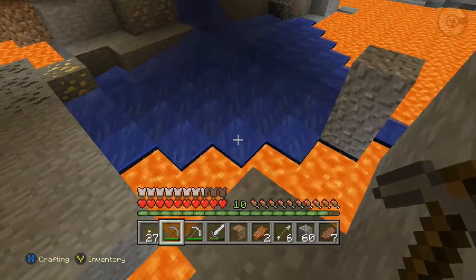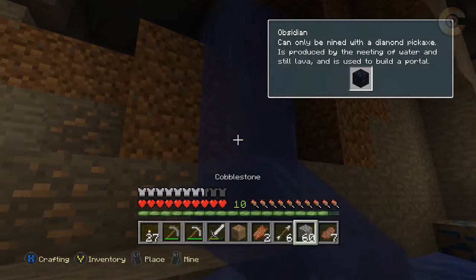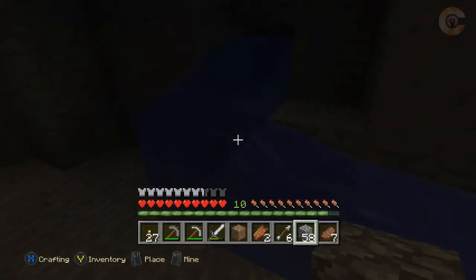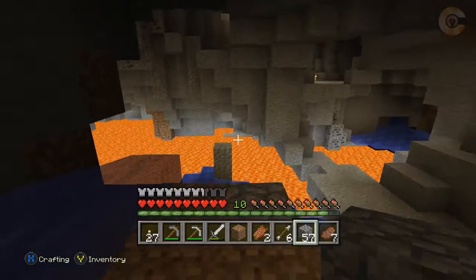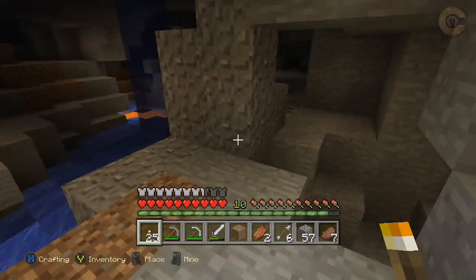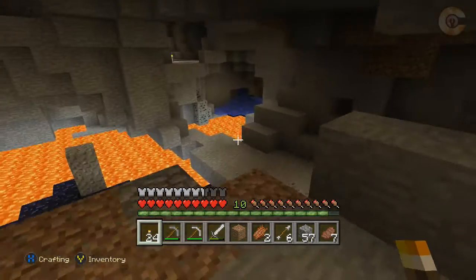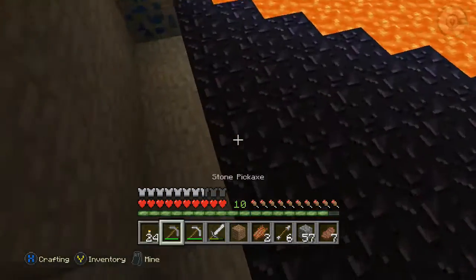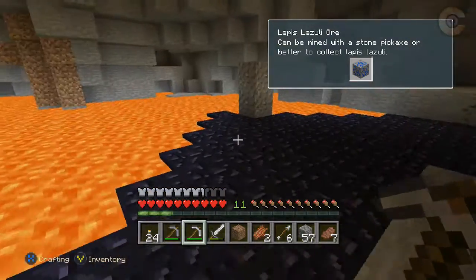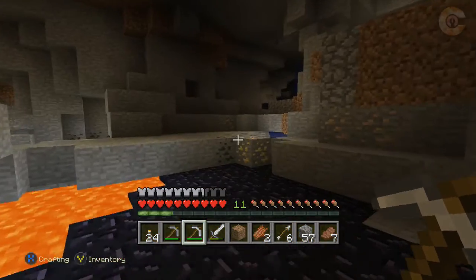There's lots of lava and water intermingling here. Oh, there's some lapis over there! Let's try to make our way over there safely. I'm actually going to block up this water because it's making things difficult for me. I think I see some redstone over there. I'm going to grab this lapis — it's the first lapis I've found. I'm not sure how enchanting mechanics work on this version, but if they're using lapis, I'm going to need it. Here's some gold — I'll grab that.